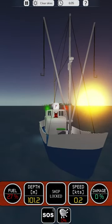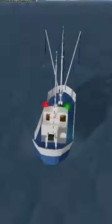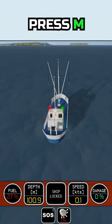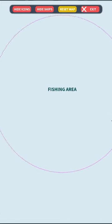You are new to DSS-3 and your fishing cutter is running low on fuel. How do you refuel? First, open up your map by pressing M. Then find your ship on the map marked by the green square.